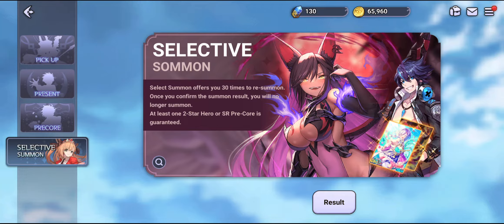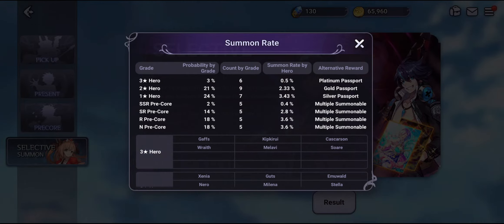So when we are talking about the Selective Summon, we can only get Gavs, Kip Ki Rui, Kaskarsson, Wraith, Melavi, and Soare. And you might be asking: out of these 6, who is the best hero unit that I can actually lock myself into?